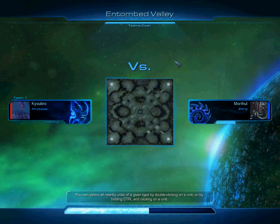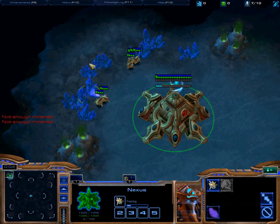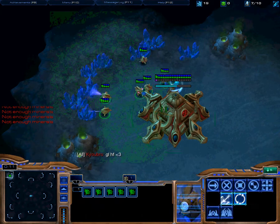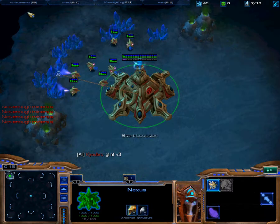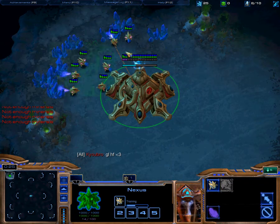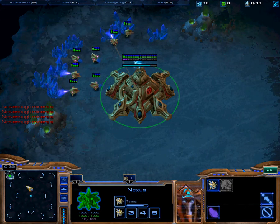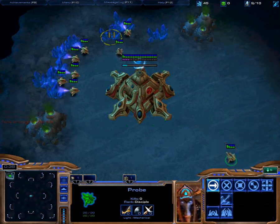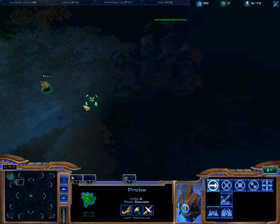Yet another Protoss vs. Zerg, and on a map I'm not really familiar with. This is Entombed Valley, which is one of the latest maps released by Blizzard. It's one that I'm not particularly enthusiastic about, just because I don't really know exactly how the Forge fast expanding procedure works. So I'm just going to be puzzling that out. The closest I've been able to figure out is that you need to do a solid wall off, and then break through the structure.